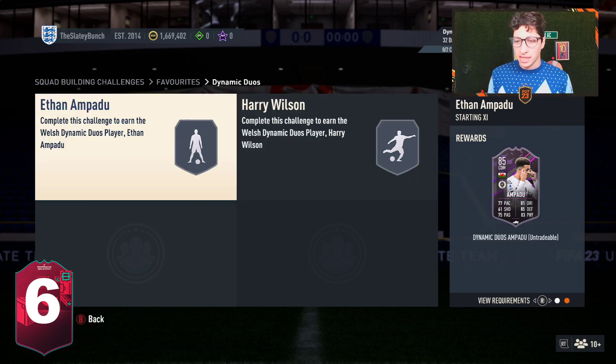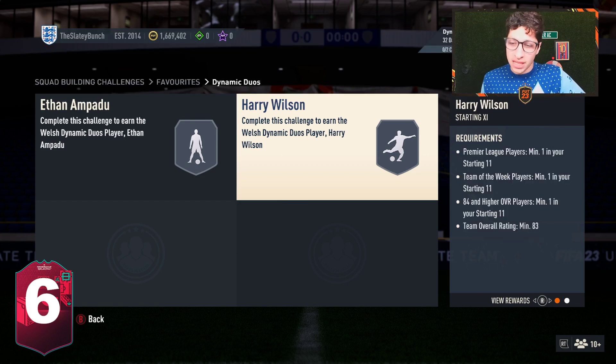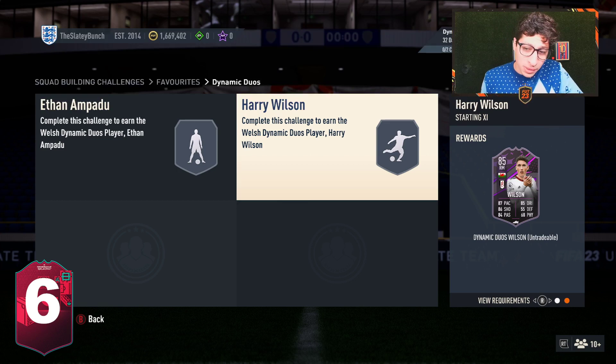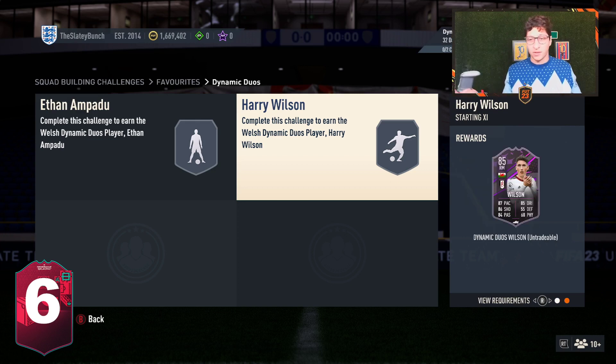And then we have Harry Wilson. The nice thing is that he is in La Liga, so he plays for a City of A club, and then he plays for Fulham — so he's a Premier League and a La Liga player, giving you some linkability. He's an IF84, 83 overall, one Team of the Week. Harry Wilson actually looks pretty good, balanced at least: 87 pace, 86 shooting, 84 passing, 85 dribbling. For an 84 player in an 83 overall team, he looks like a player you could have some fun with.